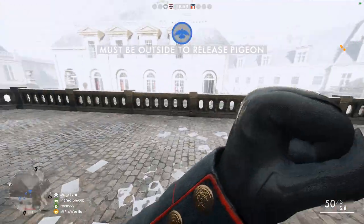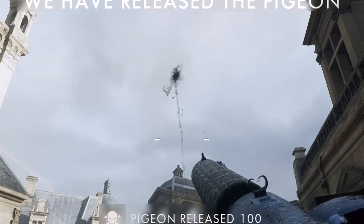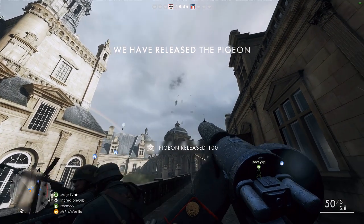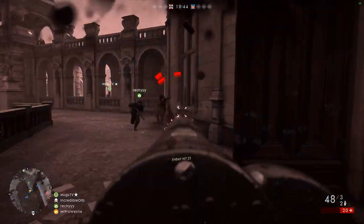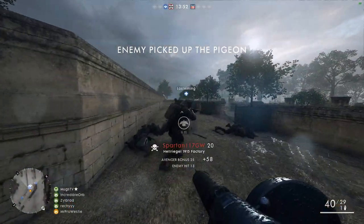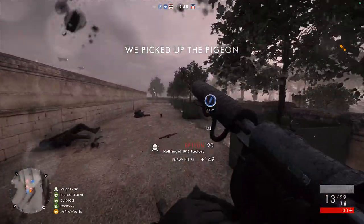It's also worth noting that the pigeon can be killed. You can shoot it down when the enemy releases it, and that will deny a point scored and stop artillery coming in. You can even kill it in more obscure ways, like exposing it to a gas grenade. Be careful with it — it's a very delicate and precious tool.